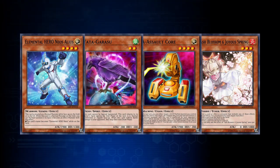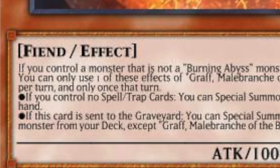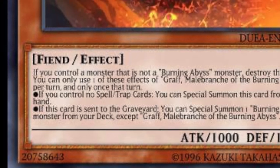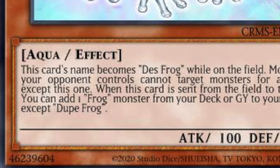While talking about trigger effects, it's important to mention that there are 'if' effects and 'when' effects. Cards with 'if' effects cannot miss timing, which means that if a trigger meets its condition and says the word 'if' on it to activate, it will be allowed to activate in the next available chain — such as Graff, Malebranche of the Burning Abyss. Although there are also cards that activate when something happens, such as Dupe Frog. Dupe Frog is notorious for missing the timing. Its effect can activate when it is sent to the graveyard, and will not be allowed to activate in the next chain if it wasn't the very last thing that happened when it was sent there — unlike Graff, which can activate just about every time it is sent to the graveyard.